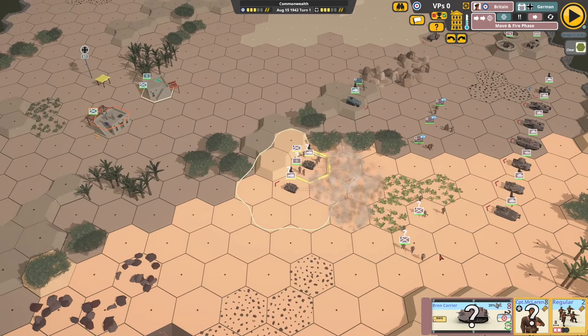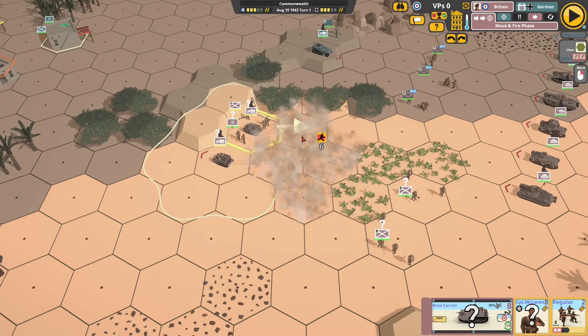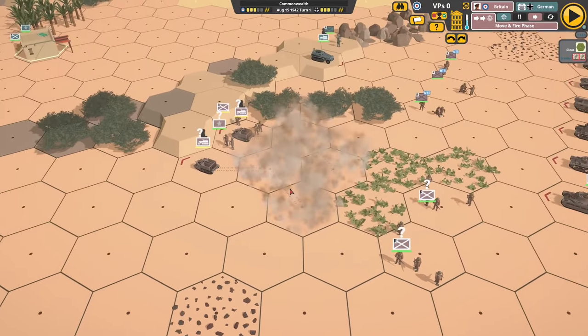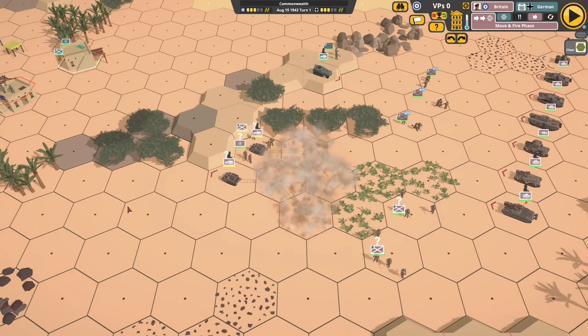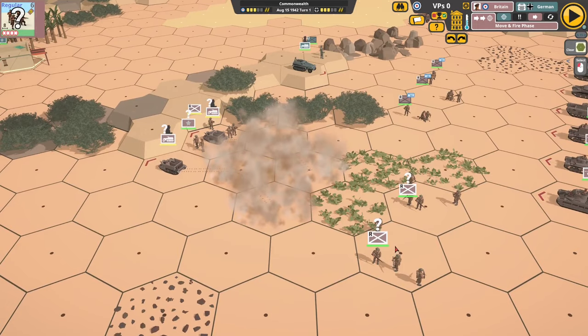Let's look at desert-specific features. As you can see, we've got dust — the last two hexes where a vehicle moves generate dust, which is obscuring in the same way that smoke is. You can use this to create a dust screen for your troops, infantry, or vehicles to conceal them when you want to advance.